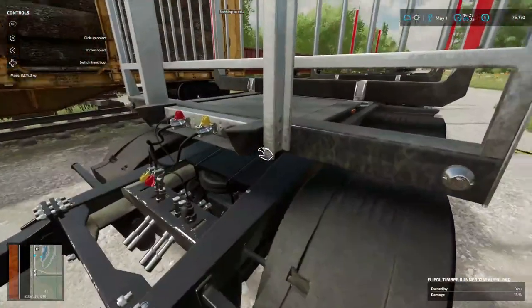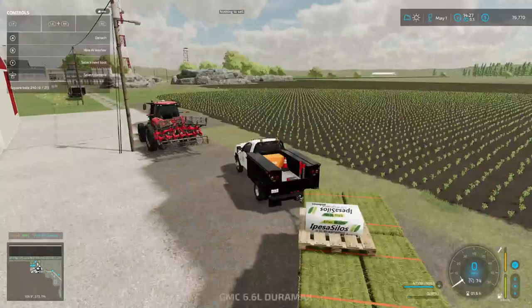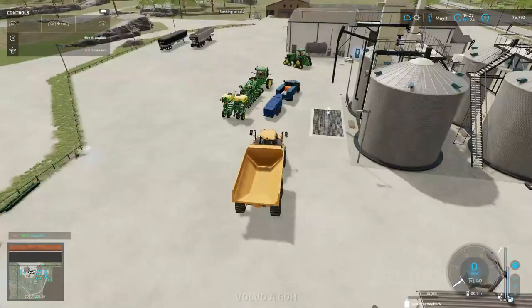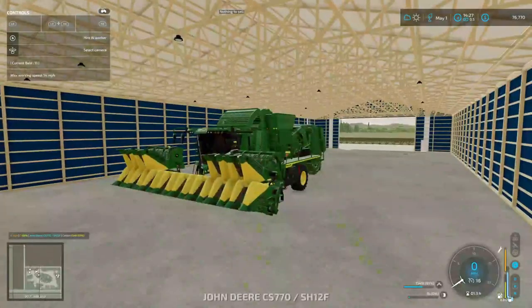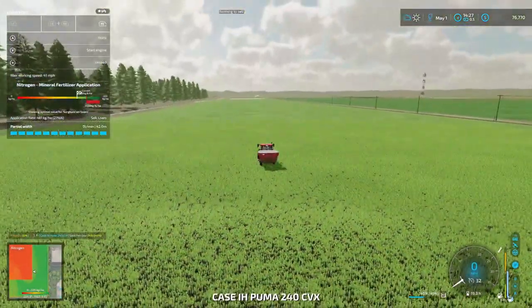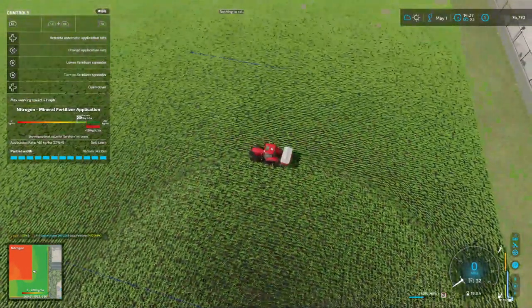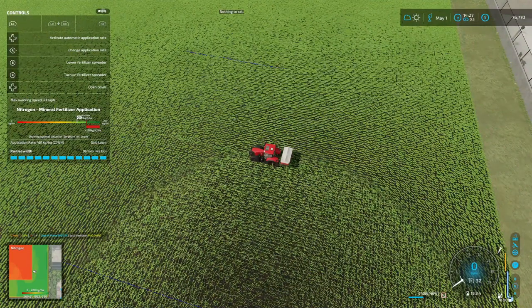I'm glad I went ahead and sprayed everything. Let's tab on over and get our guy. Right here — as you can see I already sprayed some. If you look at the top left, 'activate automatic application rate' and it says 'change application rate.' I do not have my automatic application rate on right now.